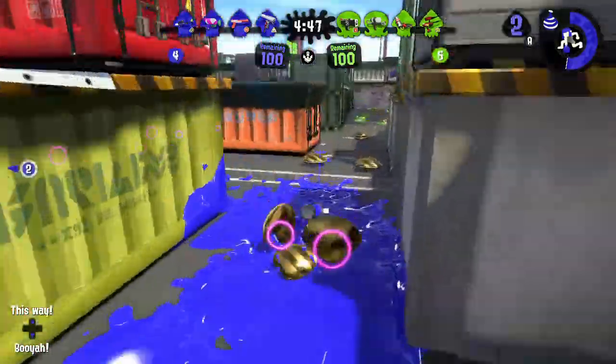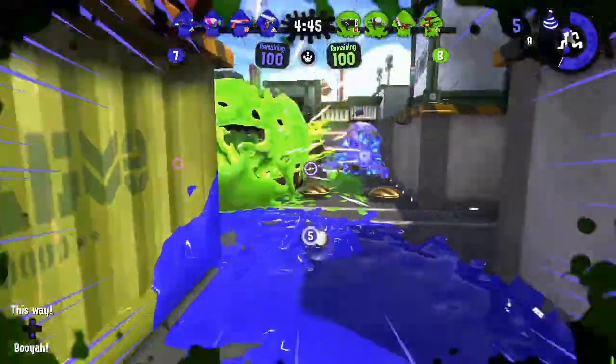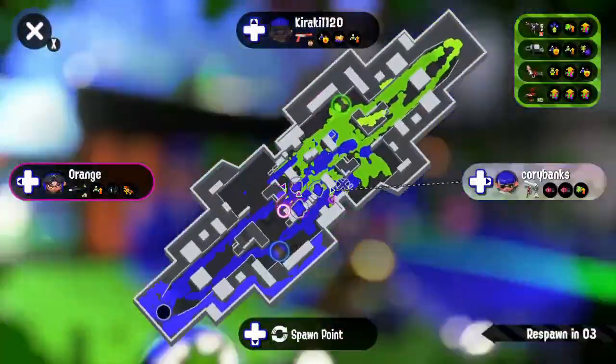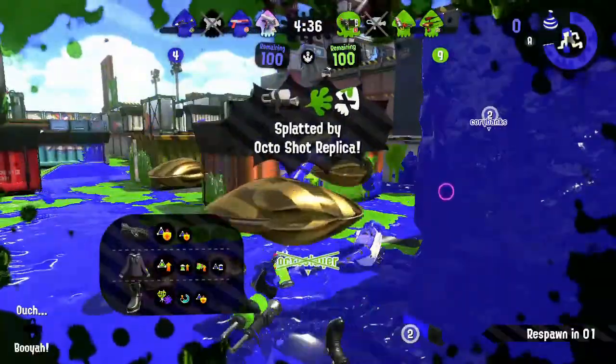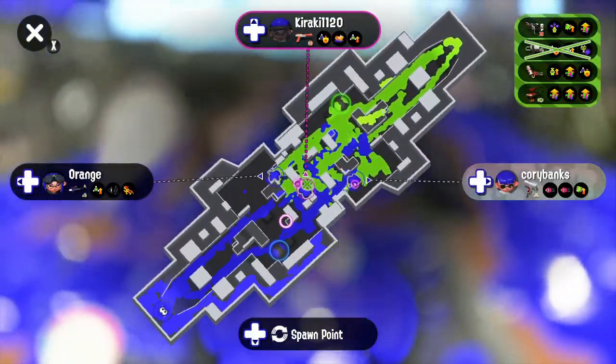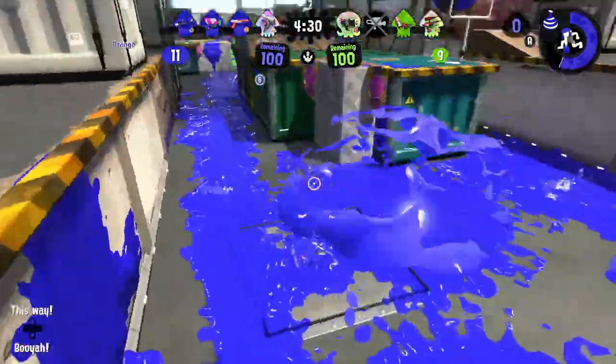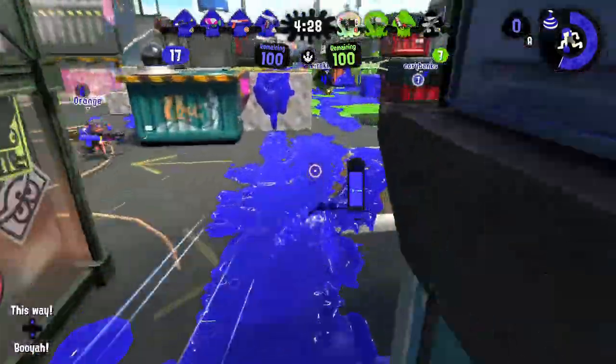The Splattershot's fast killtime, decent accuracy, and slayerish kit all come together to make this weapon a slayer. It is relatively easy to pick up and use, and Splashdown is a good get-out-of-jail-free card at lower levels of play. Its weaknesses, much like other shooters, are its range and its falloff damage. Splattershot players have to be able to get in close to get any kills.